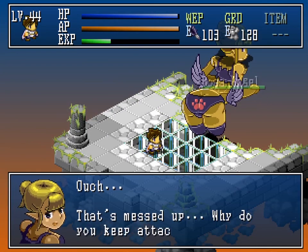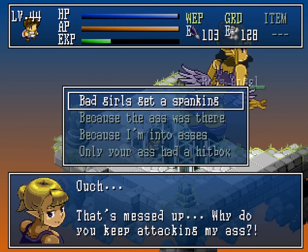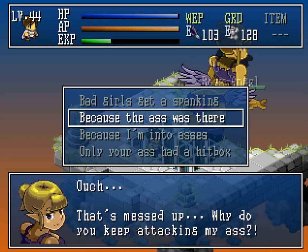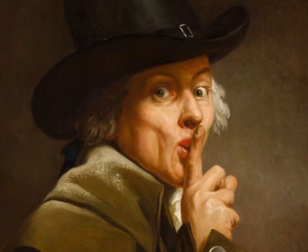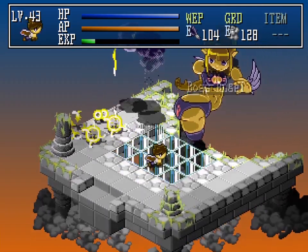Afterward, the boss angel says, 'Why do you keep attacking my ass?' And the slacker can choose several possible options, leading to the ending. Ass is the Alpha and Omega of Hakoniwa Explorer Plus. Actually, there is a secret other final boss, but I won't spoil everything here. Of course, the true final boss also has a nice ass.